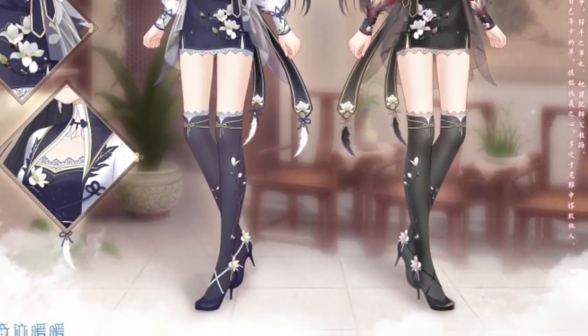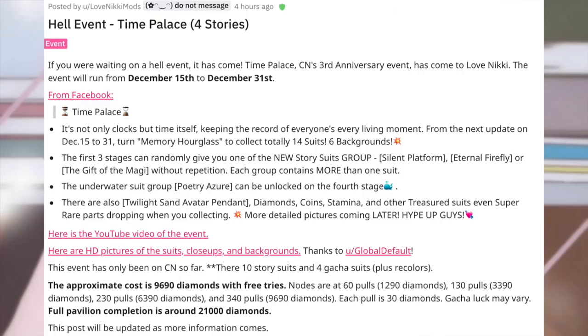The memory hourglass is basically just click to spend diamonds and collect your 14 suits. The first three stages can randomly give you one of the new story suits — Silent Platform, Eternal Firefly, or The Gift of Magi — without repetition. The first three nodes are random drops, and the fourth node is a guaranteed drop of the mermaid and the subway girl.